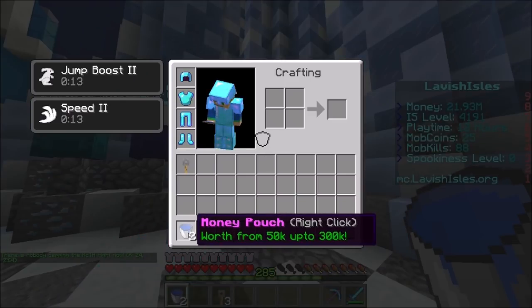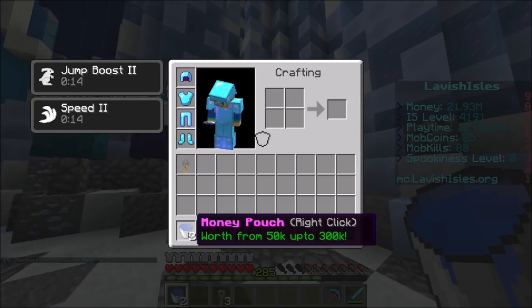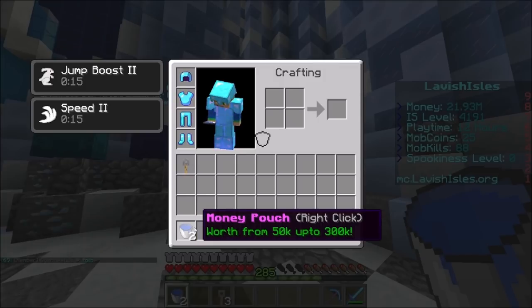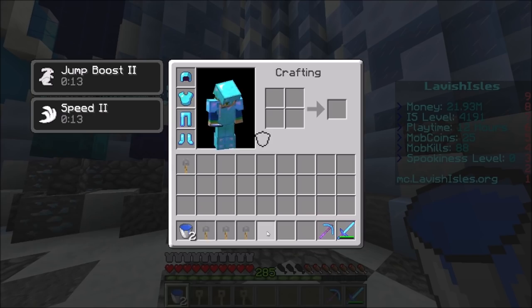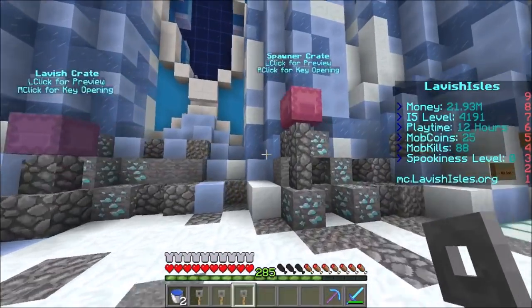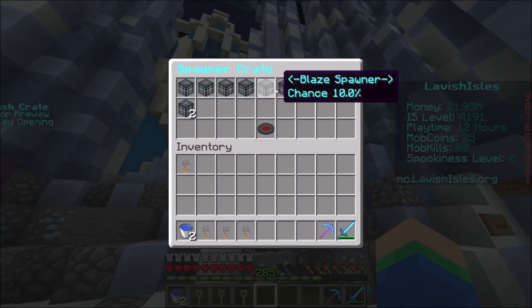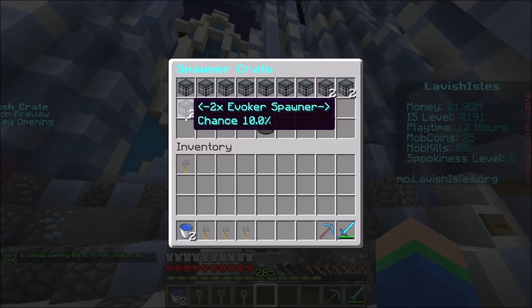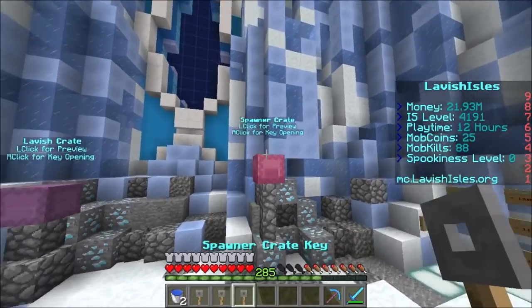As you can see, if you right click the money pouch, you can win anywhere from 50k to 300,000 dollars on the server, which is actually a decent amount. We can maybe buy some more spawners or island level with that. We actually did super well overall. Next up, we're heading to the spawner crate. If you don't know what the spawner crate is, you can pretty much win any spawner on the server — it's about 10% chance for all of them. We can win two evokers, two iron golems, two blazes — it's a pretty awesome crate.